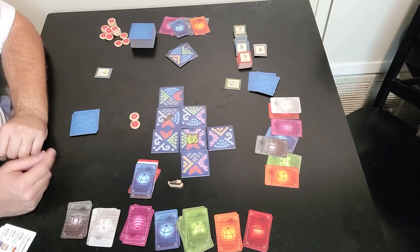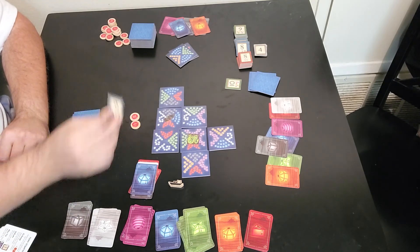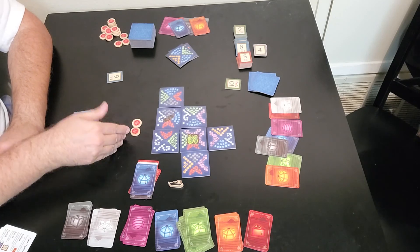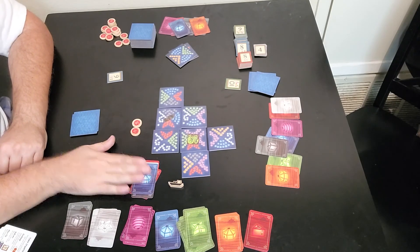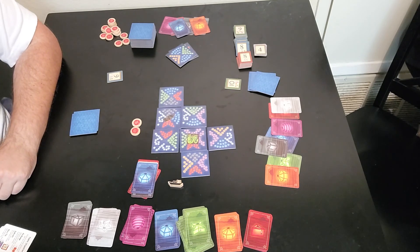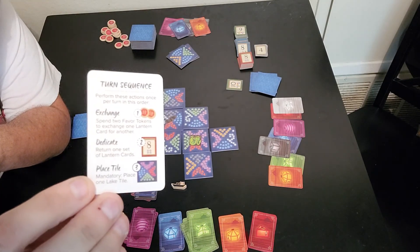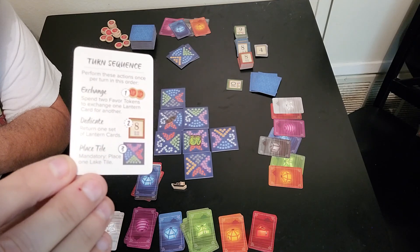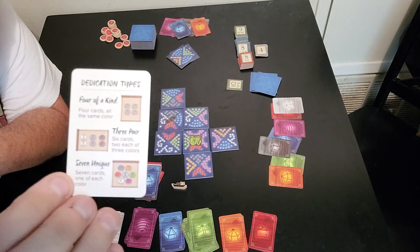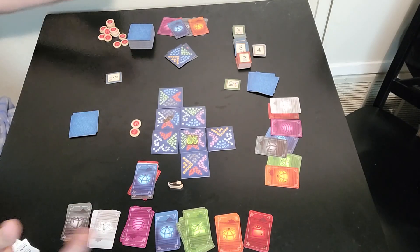And that, my friends, is Lanterns. The person with the highest amount of points at the end of the game wins. If there's a tie, you go to favor tokens; if still tied, you move on to lantern cards in hand; if still tied after all that, you share the victory. You also have these little turn sequence cards — one for each player — that tell you the turn sequence: exchange two for one, make a dedication, then place a tile. The back of the card shows the three scoring sets: four of a kind, three pairs, and one of each. And that, my friends, is Lanterns.